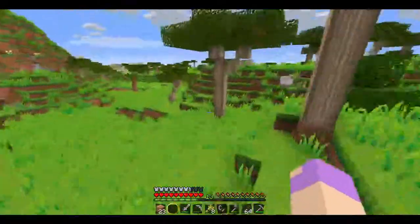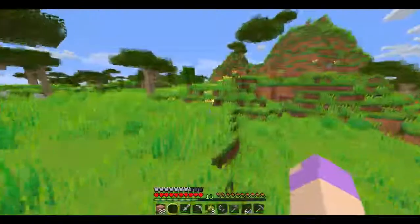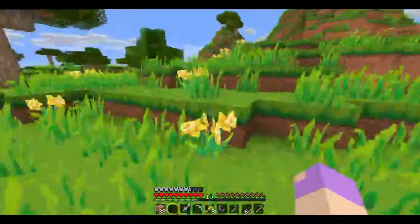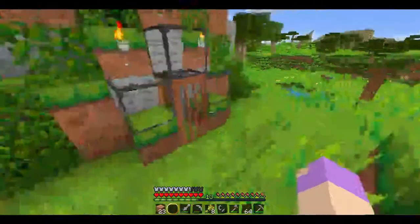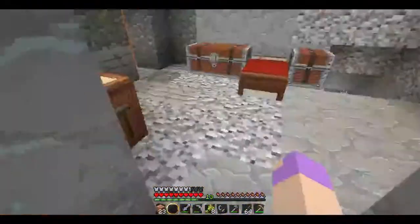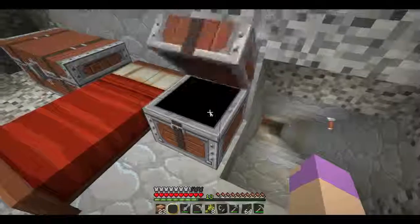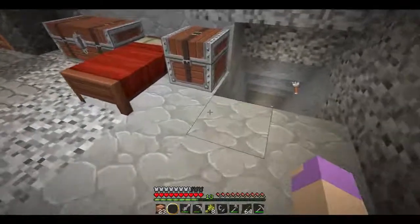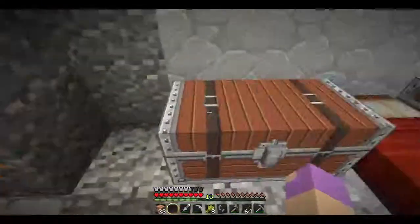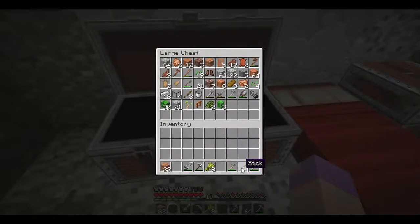My beautiful home. Wait, I think I have gray dye in the chest. I keep pressing tab and I always think this is a server. Yeah, I have... the chest looks backwards but it's actually not. I don't want to sing it — I'll sing that in another video. Oh my God, I have so many sticks. I just feel like singing it, but you guys don't want to hear my beautiful voice, or do you?